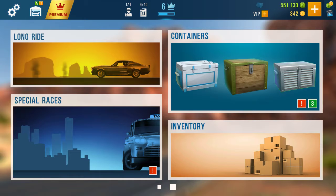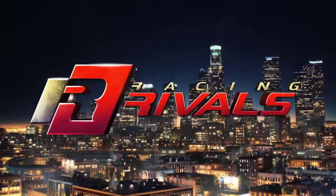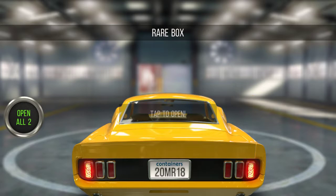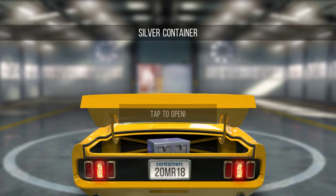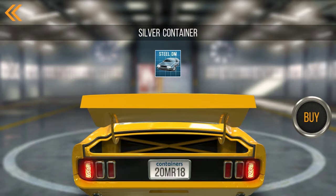We're going to go on a long ride. Let's switch over — there were two bars on the screen. Let's go ahead and pop some containers. We've got containers times two, let's open all two. We've got some cash — 40k, awesome. And we have another silver container, let's open that. We get the steel being in the car.